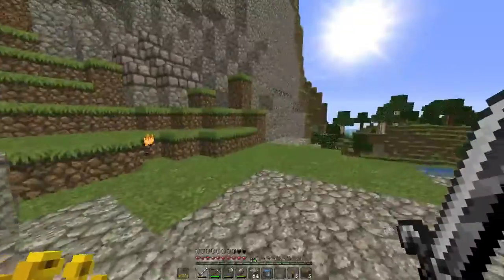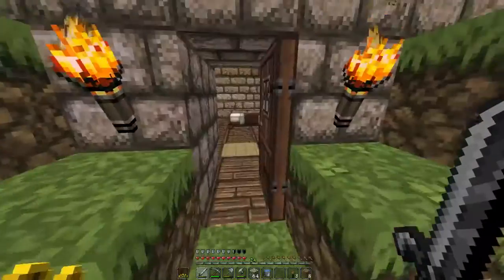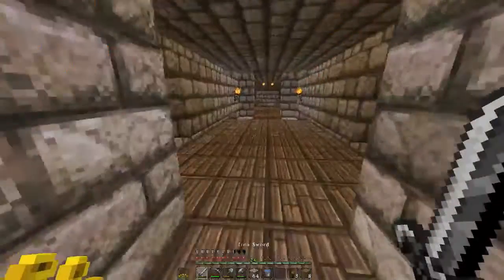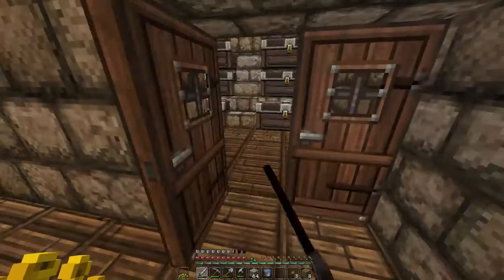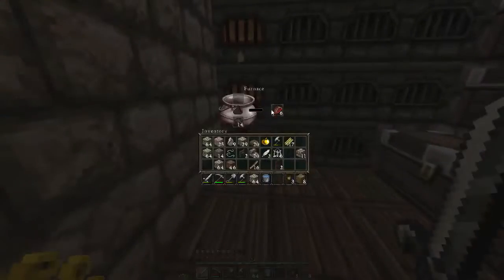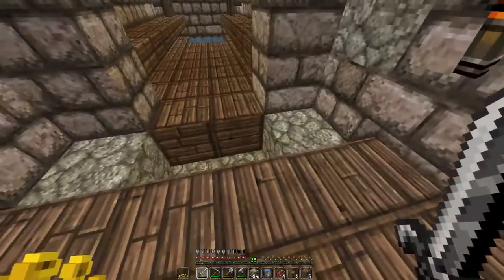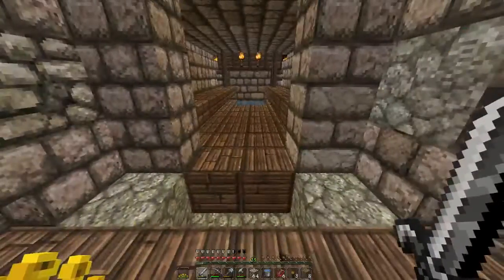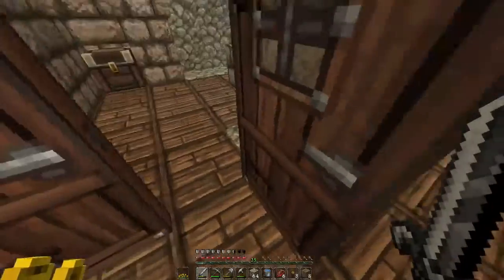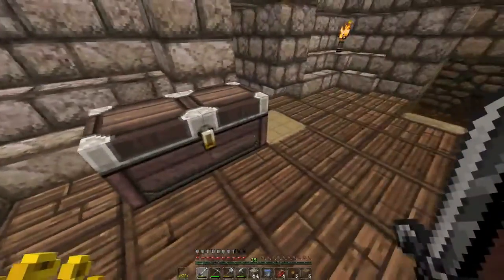Hello guys and welcome back to the channel. We're going to be playing — wait, that's my old series. Welcome back guys to AC Craft. In this episode I told you guys that we're going to be working on the chest and everything. I'm gonna go ahead and quickly make another portal, get enough obsidian for another portal, and craft an enchantment table, which is gonna go in that room there.